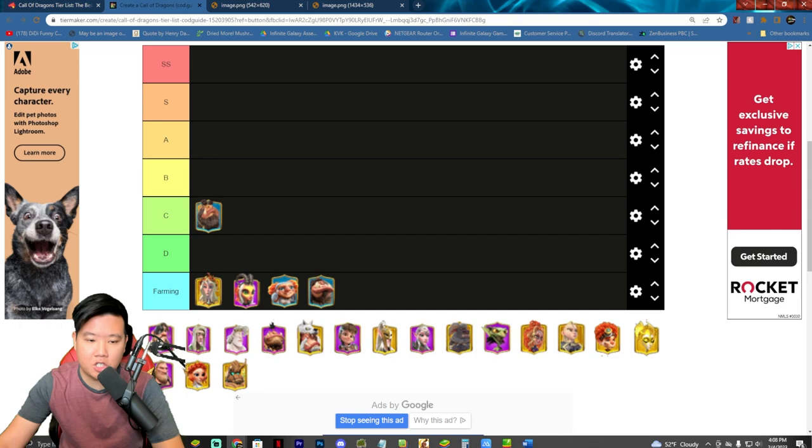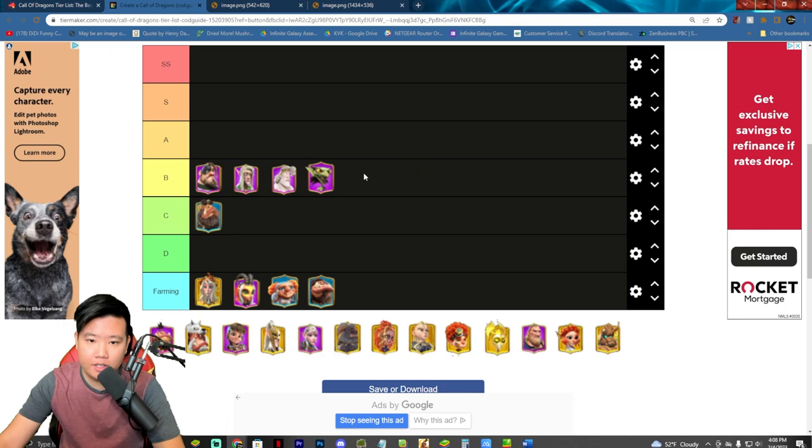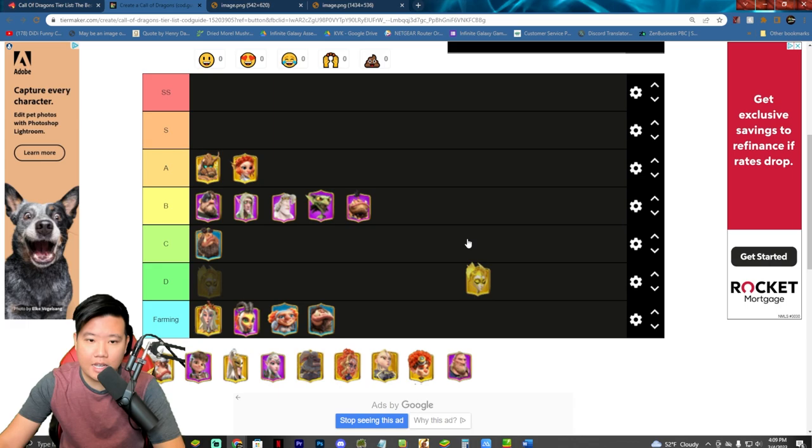For B tier, we're going to put Alistar, which is a cavalry commander, Alwin which is a mage, Atheist, Craig, and also Bakar. For A tier, we're going to put Garwood, then Nika, and Hia. We're also going to put Waldir, Guan Win also goes into A tier, and Elena as well.